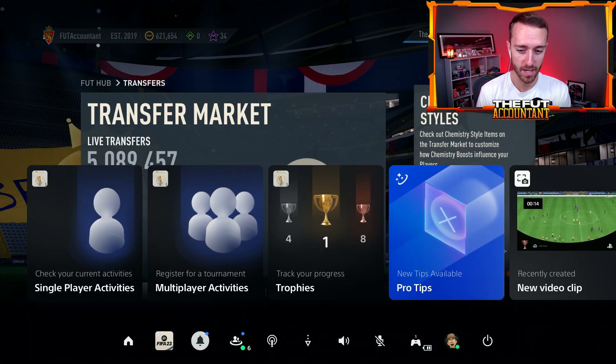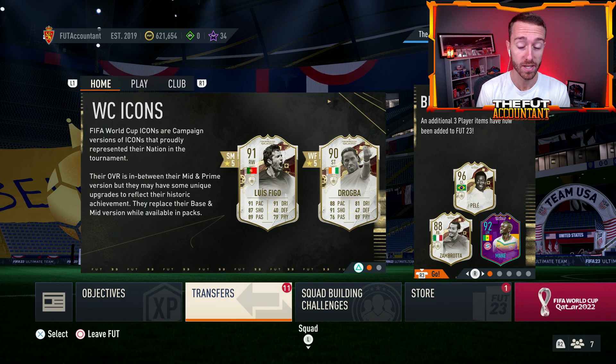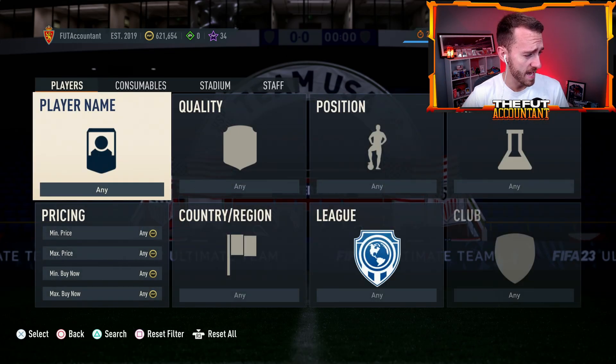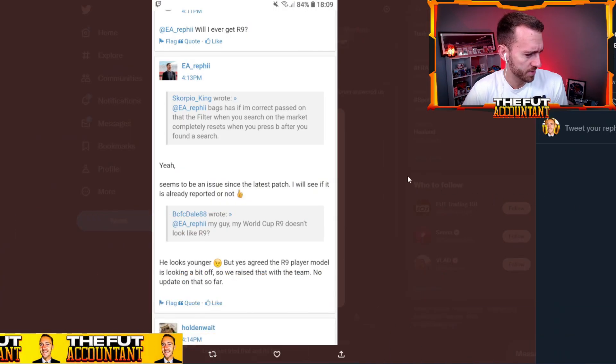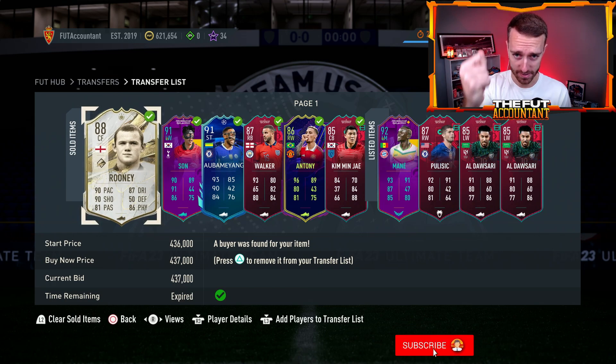The latest update that they just published — cause we had an update today — they messed up some of the menus. In the EA help forums, they know what's going on. Every time you search on the transfer market it resets — seems to be an issue since the latest patch. I will see if it's already reported or not. This is from an EA guy. Something always happens after they do a title update, literally every single time, man. So hopefully that gets fixed pronto, cause we need that.